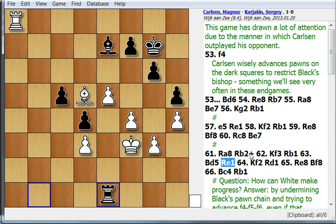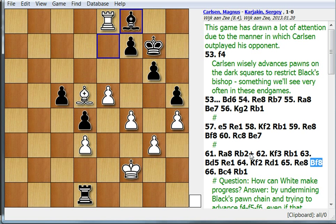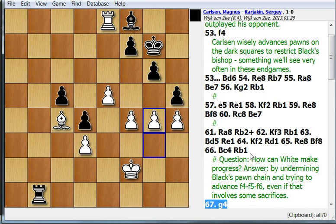In part because of that, Black was starting to get into time trouble, and that's what eventually caused his downfall. It's a really difficult defense here. And finally, Carlsen breaks through with g4.